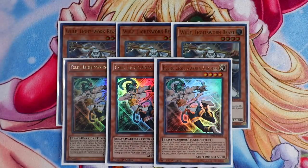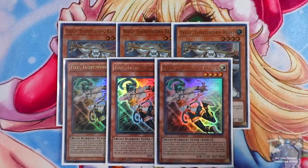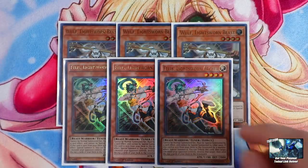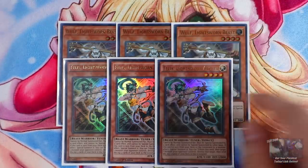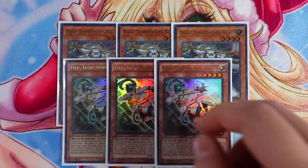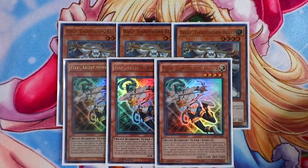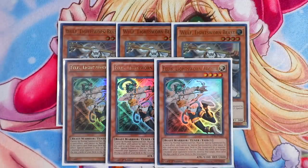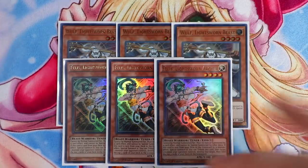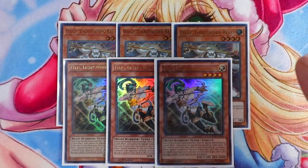You guys might argue that playing six copies of sack cards is very bricky, but Solar Recharge will actually help unbreak your hand. Seeing these cards in your hand isn't too bad if you have Solar Recharge. You can tribute Felice to target one monster your opponent controls to destroy it, and mill three cards to the Graveyard. Having Curious, Minerva, and Felice on the field gives you a higher chance of milling Felice and Wolf to the Graveyard on the very first turn.